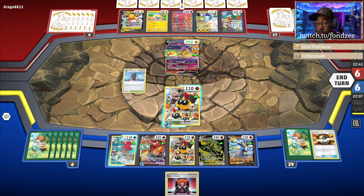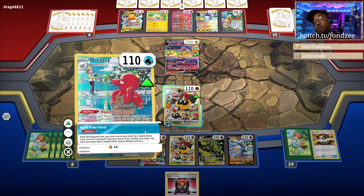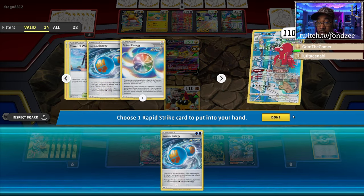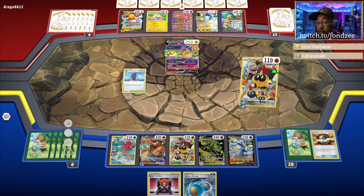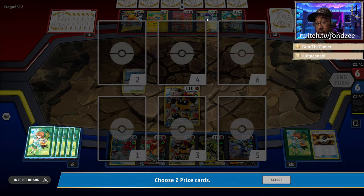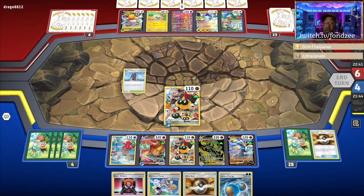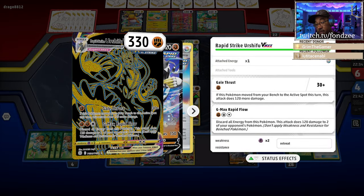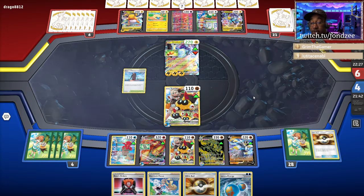We are going to get out the Rapid Strike Energy, and then we're going to hit for 240. The only thing I can't one-shot is them right on. But I can one-shot it with Gale Thrust, which I'm going to do next turn.